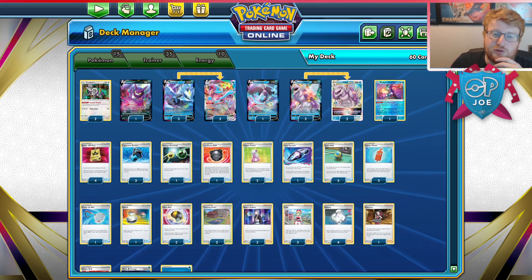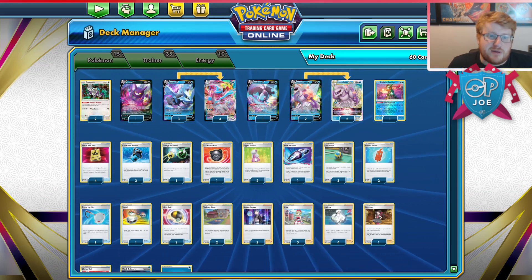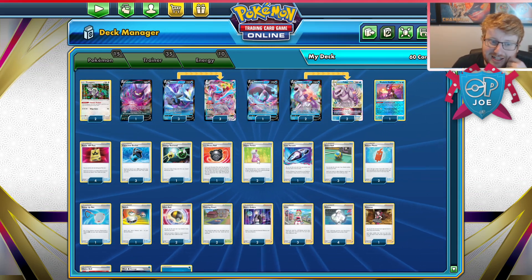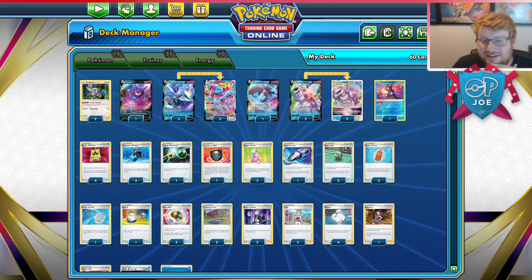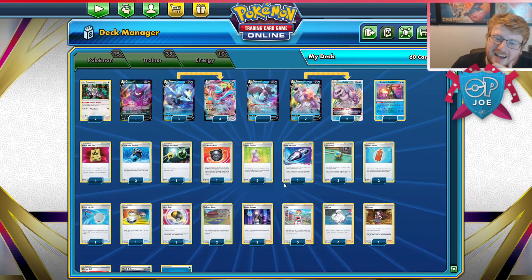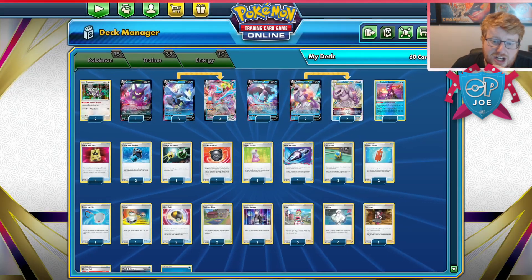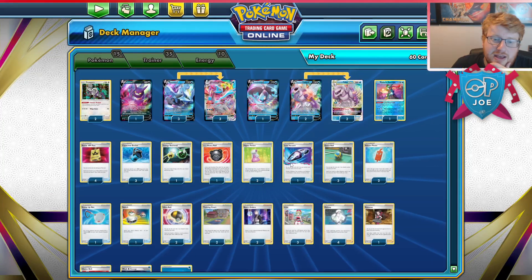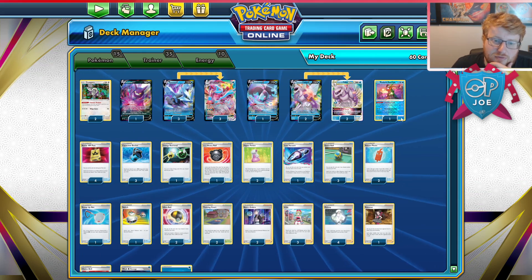This is the knee-jerk to improve our matchup against Lost Box, which is picking up in popularity. We've moved away from Empoleon, which was fine until Path became so obviously correct. Now that Tord's done it, you have to expect that list will be going around for at least the next few weeks, so you have to respect that option. We're still worried about Path — we have our own Lost Vacuum that can be searched via Irida to bounce Path, and we have two of our own Training Courts so we can make sure we still have access to our abilities.